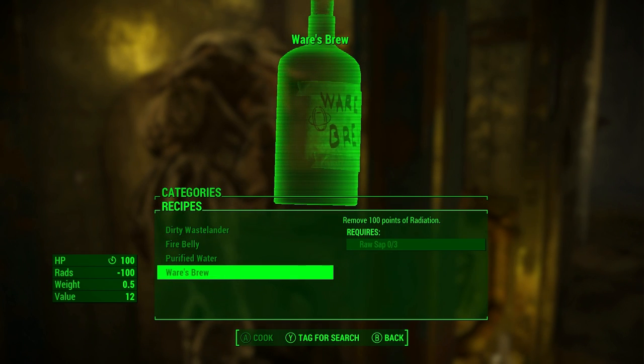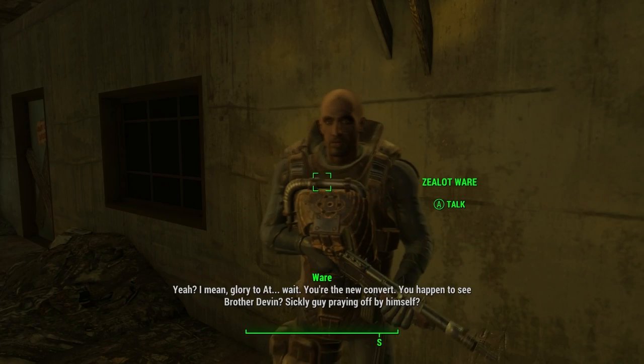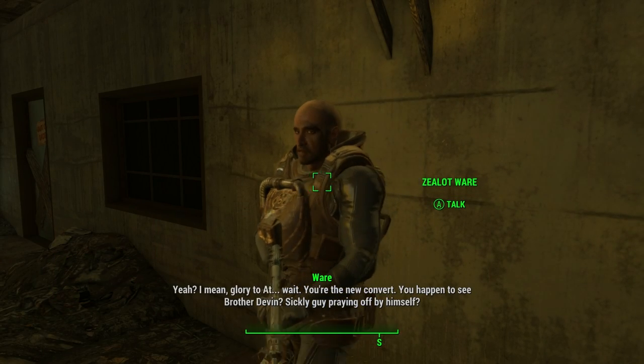By drinking Where's Brew, you will get 100 HP and minus 100 Rads. So it's a pretty useful thing to have, especially in a highly irradiated area.